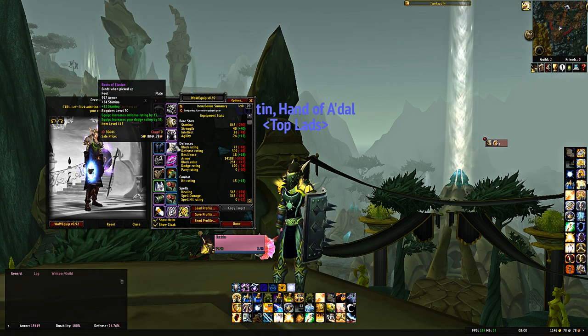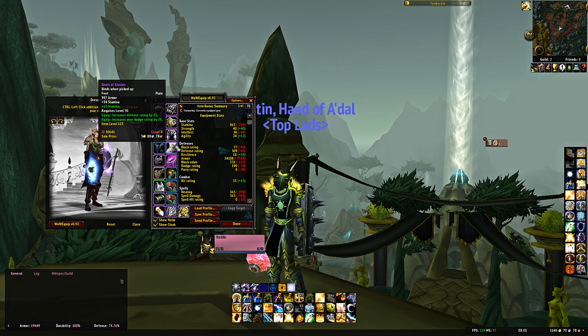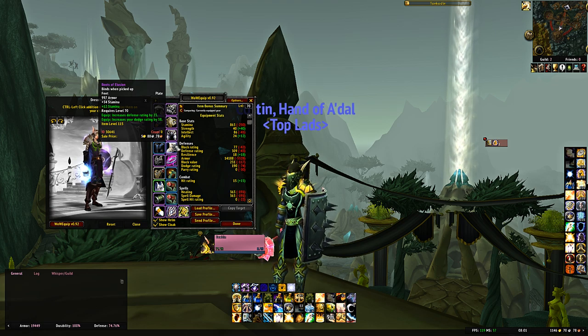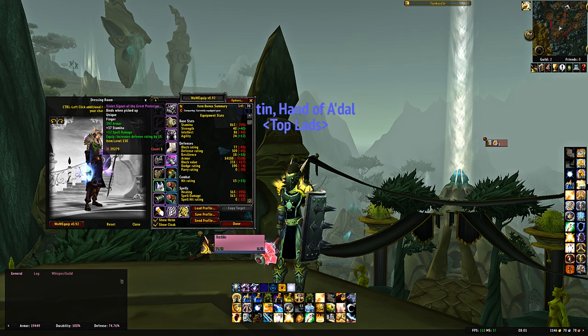For boots, Boots of Illusion — Karazhan trash drops. These can be annoying depending on your luck; I've done Karazhan for months seeing maybe one or two. You may have higher success with boots from chests but have to make some compromises. The Boots of Illusion are ideal though — high defense, high dodge, an improved version of the pre-raid boots. For the ring, Violet Signet of the Great Protector — close to 400 armor, 37 stamina, enchanted with 12 spell damage, 19 defense rating.